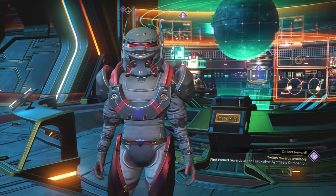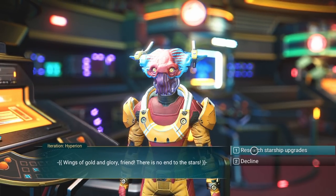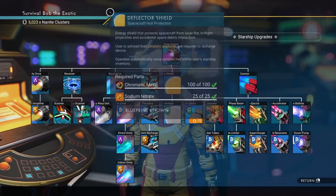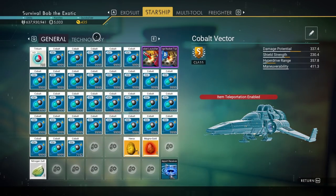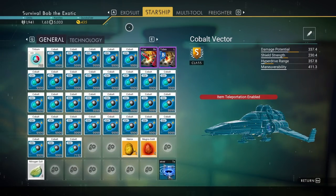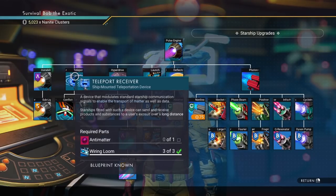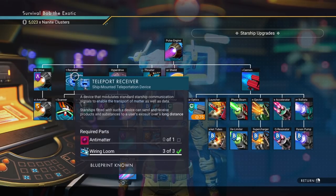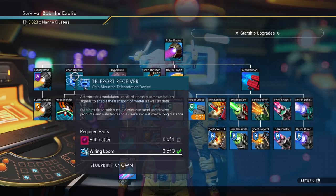You purchase these for nanites here at the Synthesis Laboratory. For number nine, we're going to talk to the spaceship technology vendor — this is usually the first guy I hit up. Number nine is the teleport receiver. When you're running around doing lots of things, having the teleport receiver lets you get stuff out of your ship from a much further distance away. It's not infinite, but it allows you to run around on a trade post and grab stuff out of your ship without having to worry about it.